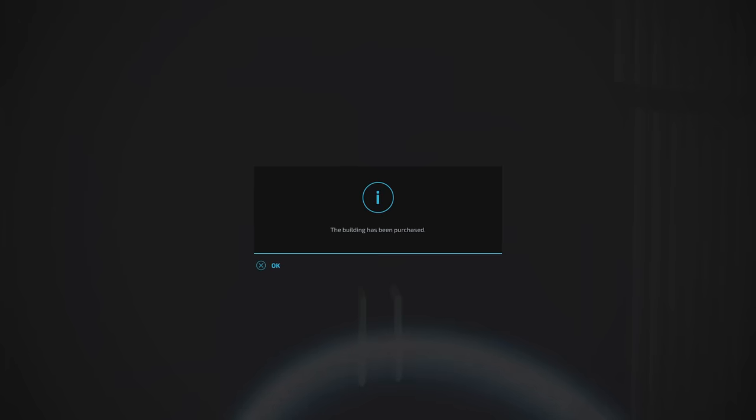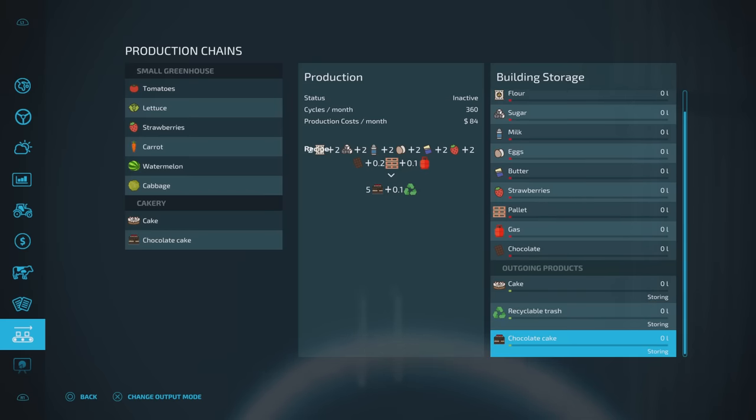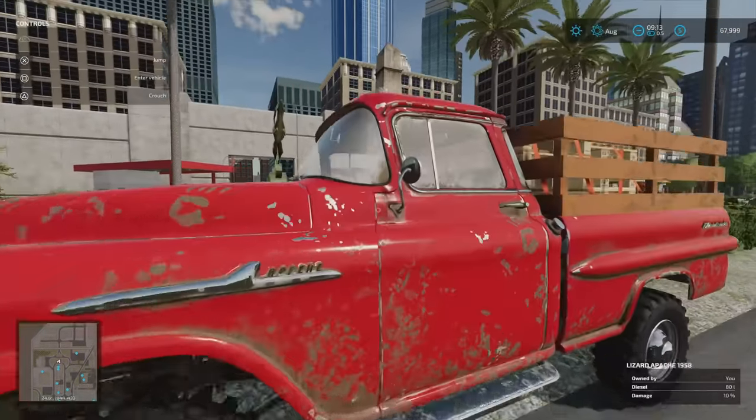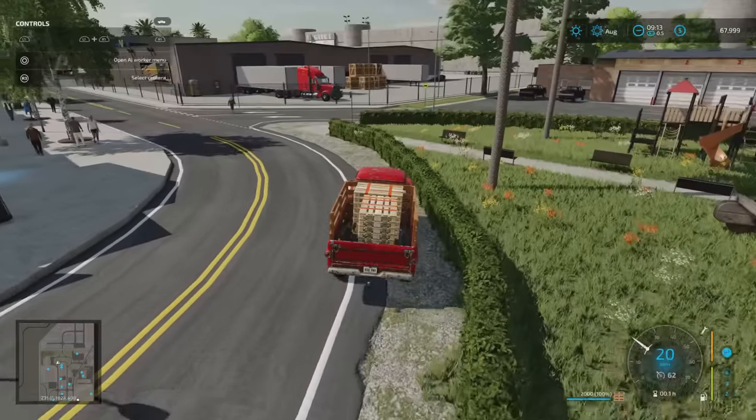This building here is the Stanley Cakery — not a bakery, a cakery. If you buy it for 30 grand it will make cake and chocolate cake. What I love about the detail here is that the products coming out include cake, chocolate cake, and also recyclable trash — because every facility is going to be producing rubbish that can be collected. There's a recycling center you take the trash to.